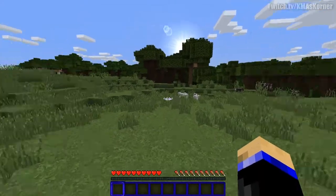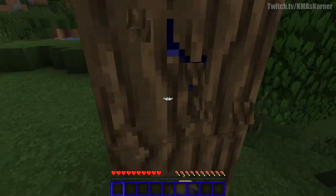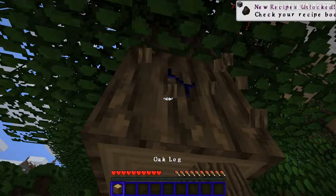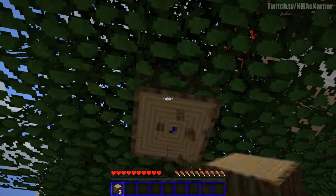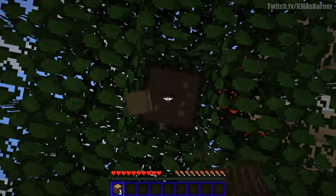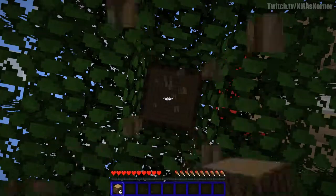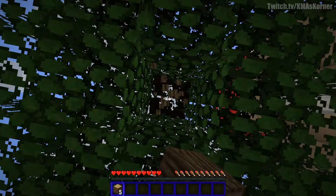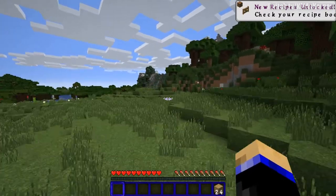We are in a plains area next to a dark oak forest. What I'm looking for is a small tree — we want a tree that's not much more than three or four blocks tall. My game when it first loads a world takes a little bit of time to click in and lock in so I don't lose blocks. I usually try not to get a tree that is six blocks tall; four is optimal.